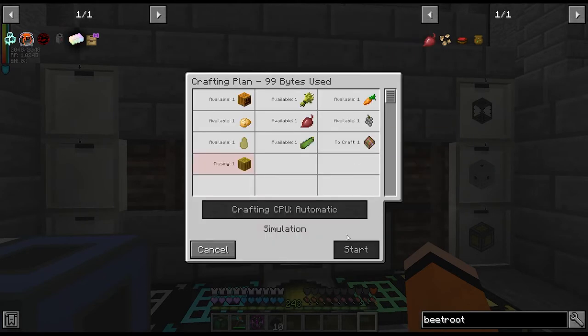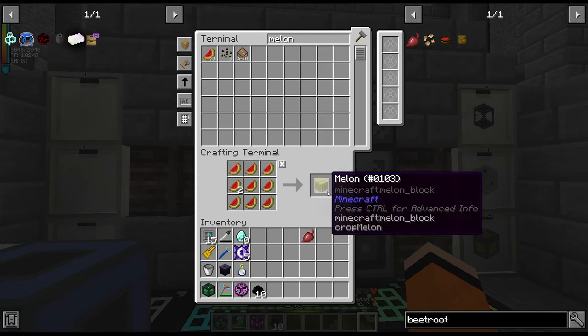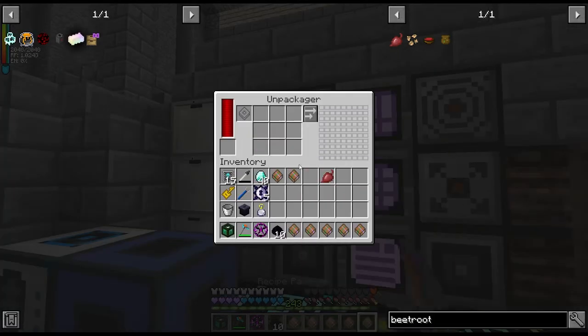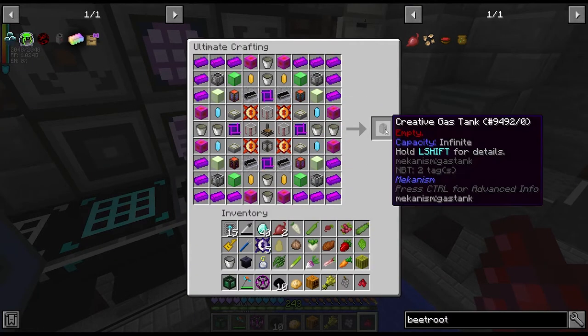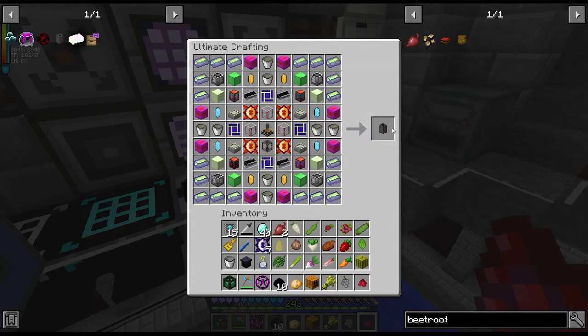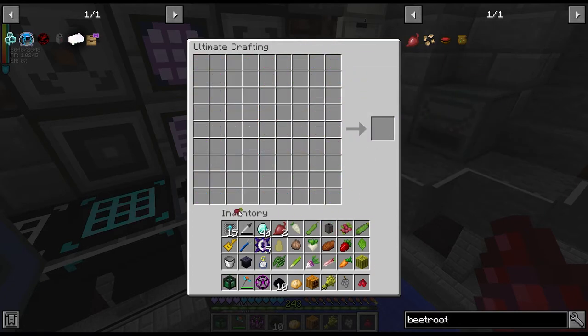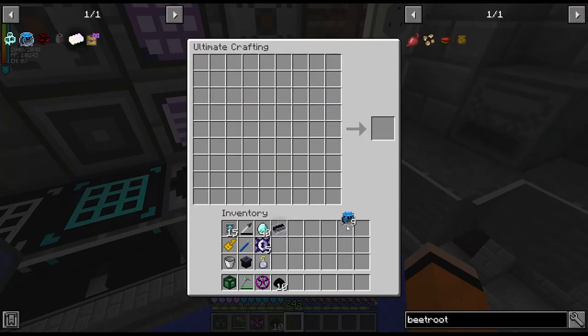I think there will be one package that we can't get. Oh, melon should be easy — it's just like this. There we go, so now we can unpack all this. Oh, and this has to be an ultimate crafting table, which means we're going to have to pull this out. I don't feel like rearranging this again, so you know what — let's just craft this creative gas tank. We'll put it in the drawer as well. There's our ultimate stews.